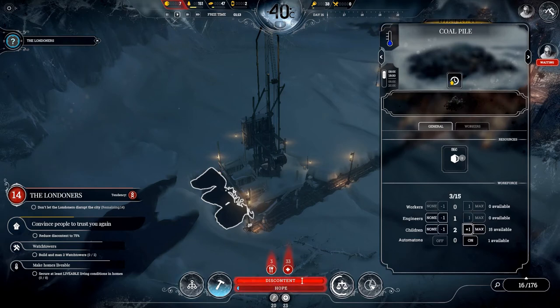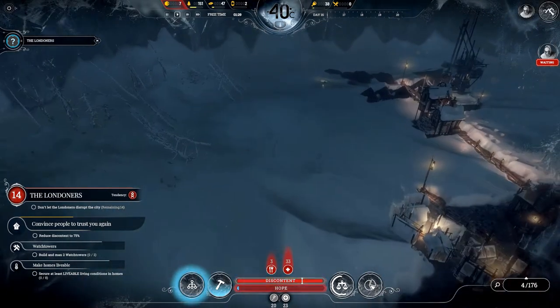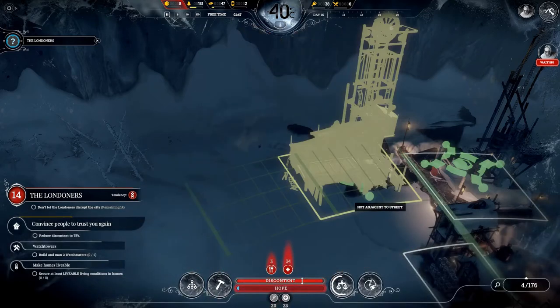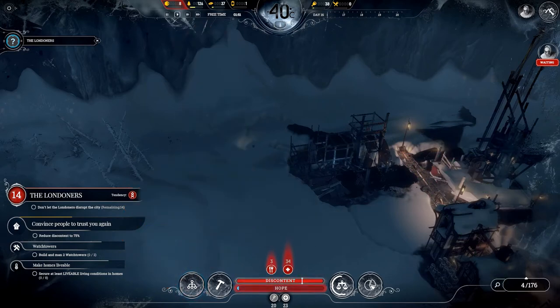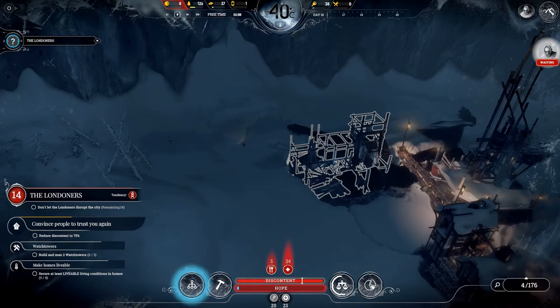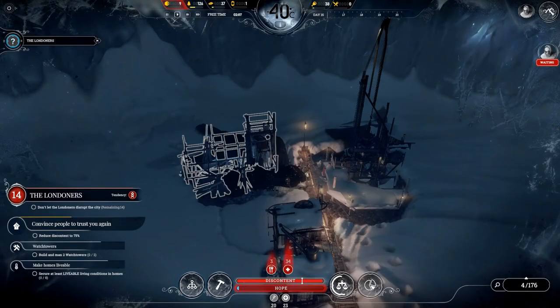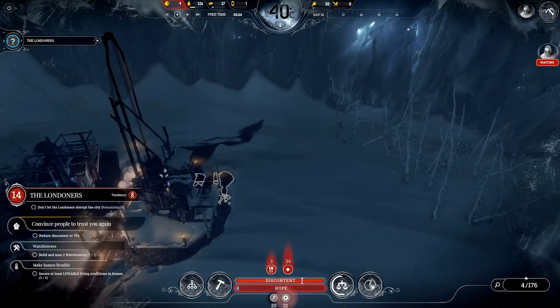We've got another coal pile here — let's start farming this one as well. We should build a coal mine to mine that coal deposit at the top. Steam cores — we've just used our first steam core. Steam cores are necessary components in advanced technology and we can't manufacture them in the city, so let's hope our scouts find them during their expeditions. We've got one more steam core left.